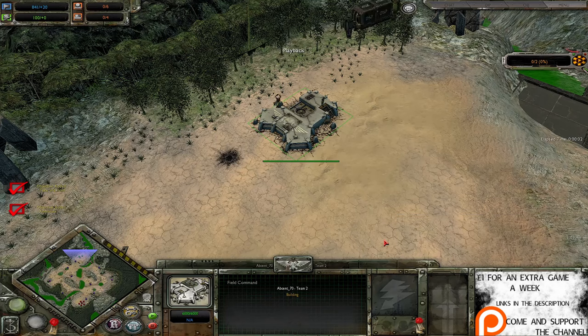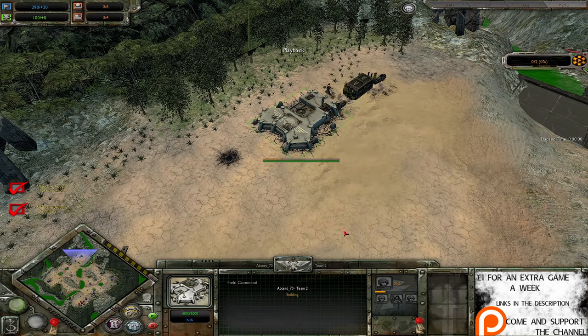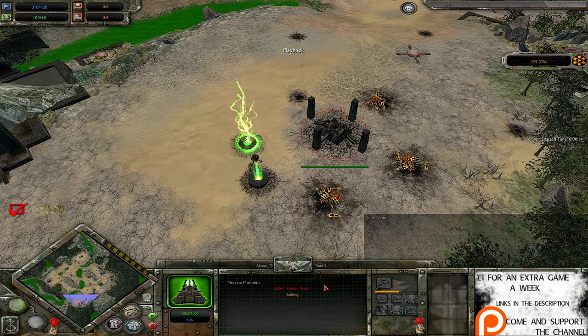Ladies and gentlemen, welcome back to the finest Dawn of War Soulstorm casts this side of East Yorkshire. Today I've got a one versus one on Emerald River. Over in the Imperial Guard corner we've got Absent Seventy, whereas over on the other side of the map we've got Q-Door as the Necrons.